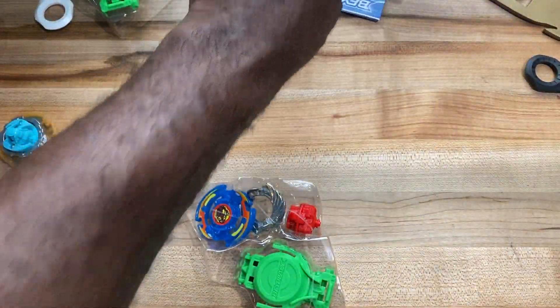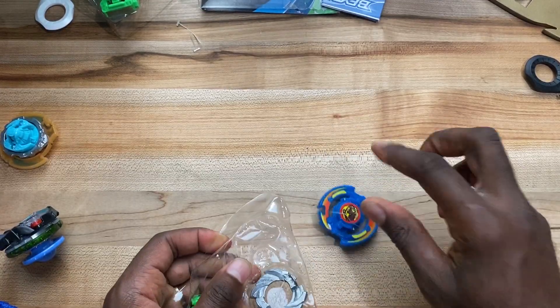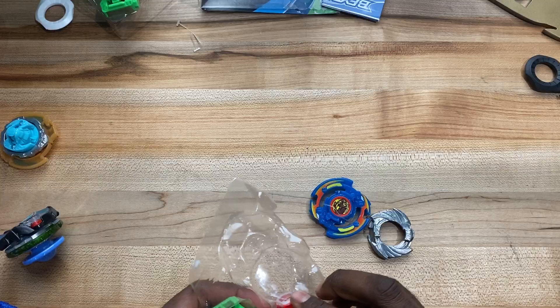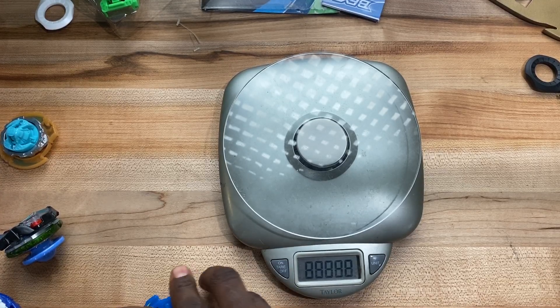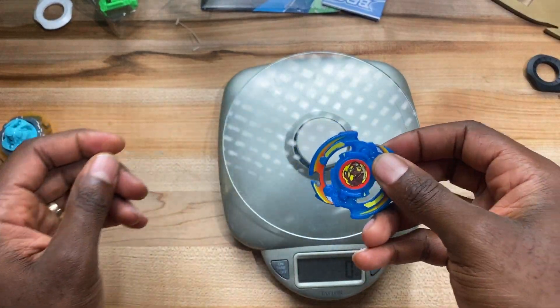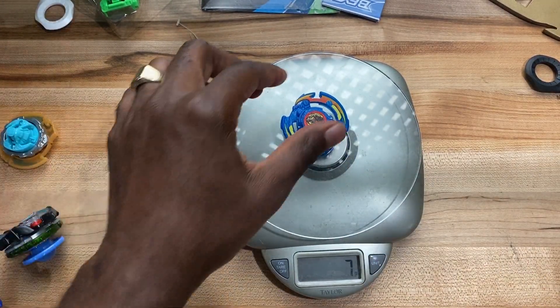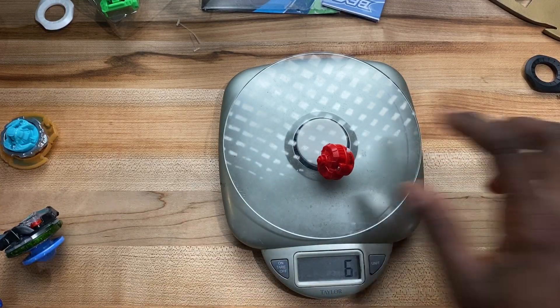Alright, opened — check this bad boy out. Let's put some weight on it. The layer itself is a total of — let me get this plastic off — 7 grams, 21 grams, 6 grams.